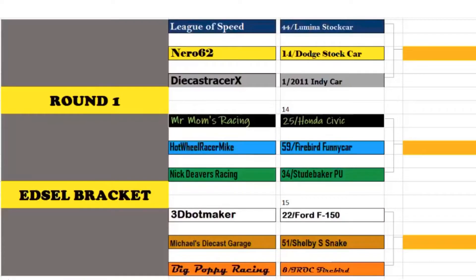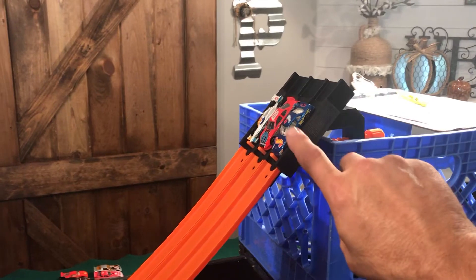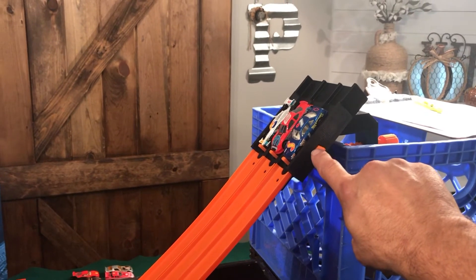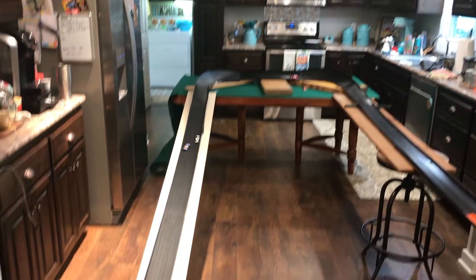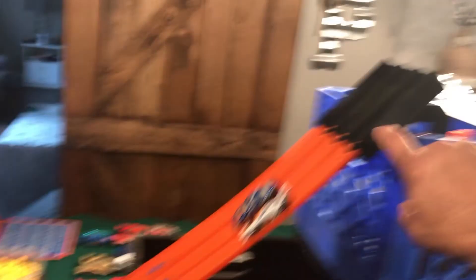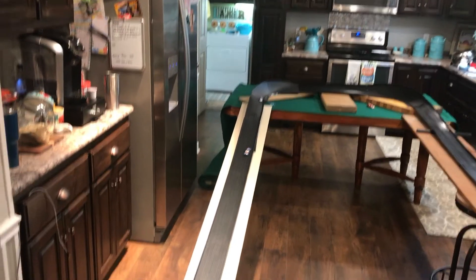Let's look at the Edsel Bracket. You can see the lineup of cars — we'll have three advance from here. Our first race: the League of Speed's Lumina Stock Car, Nero 62's Dodge Stock Car, and Diecast Racer X's 2011 IndyCar. The Stock Car has the inside lane — the heavy in this group — and does take the lead, going to the outside before the curve. He takes the lead from the IndyCar, and they race all the way down. The Lumina Stock Car and the IndyCar advance to the elimination race. The Stock Car takes the high road, comes around, negotiates, holds it together, and advances.